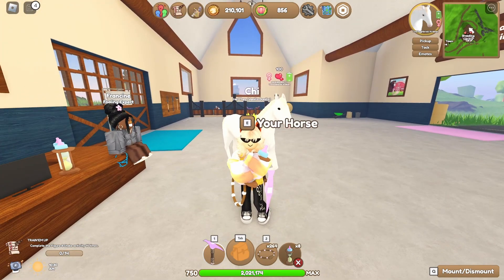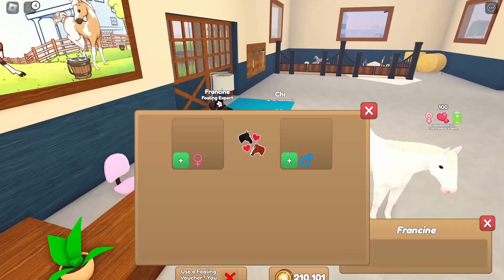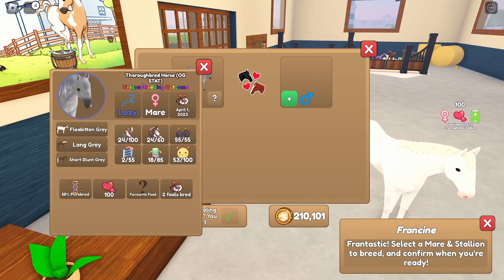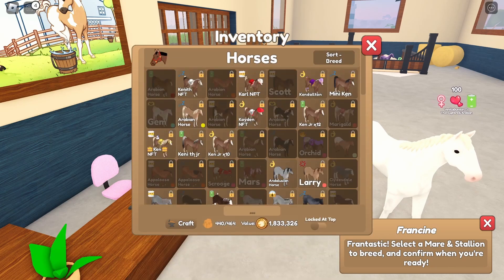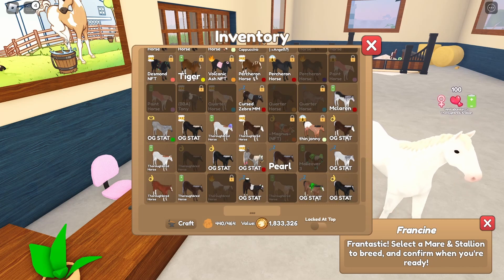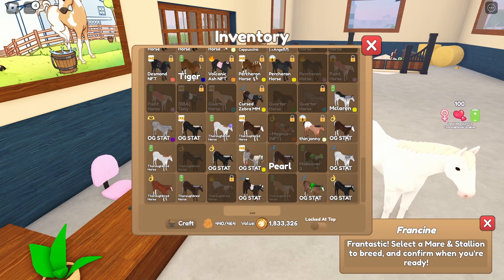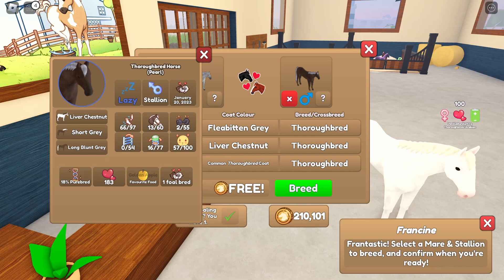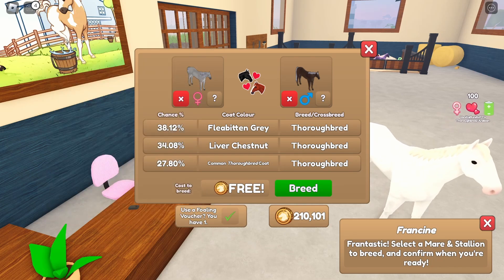Hopefully the next couple will be wins as well. We're probably gonna do three, maybe five, depending how impatient I am. I do have a foaling voucher so I think we're actually gonna use that — I am extremely impatient. We're gonna do this OG stat flea bitten TB and use probably another TB because I don't want to waste it and not even get a TB. Let's use Pearl — they're a liver chestnut overo TB. They're not OG stats, but they're close.